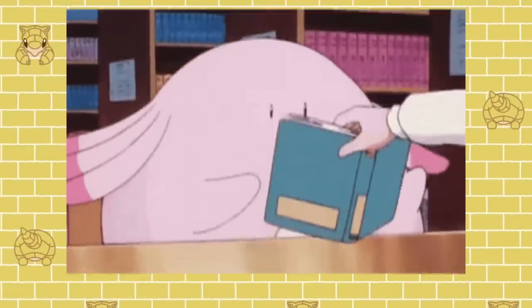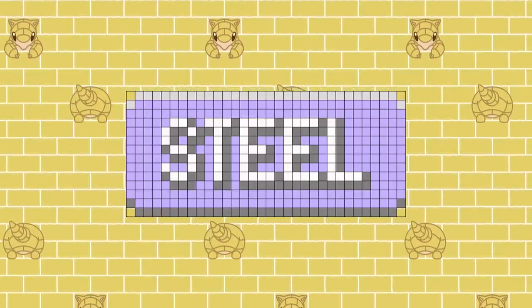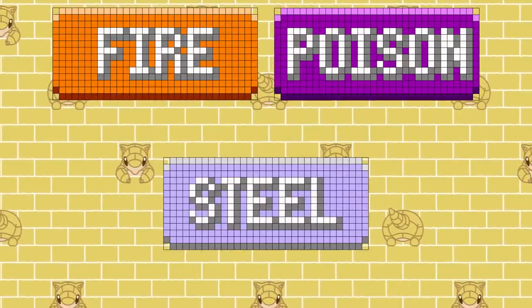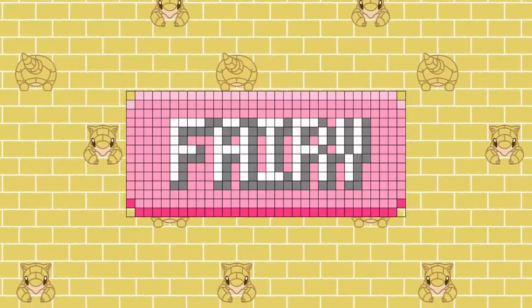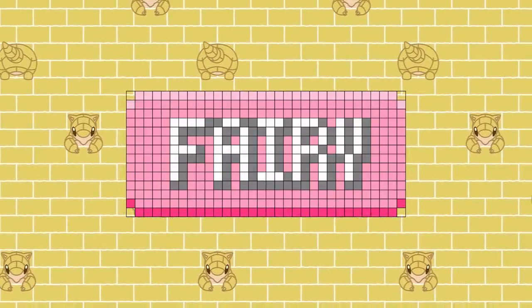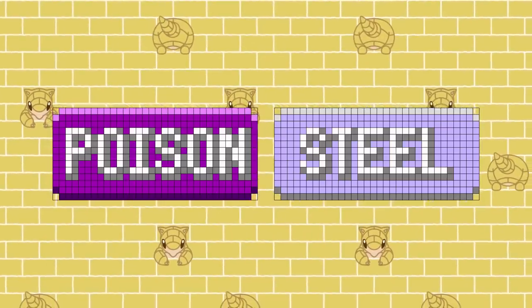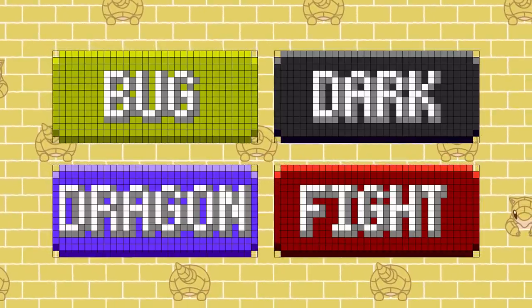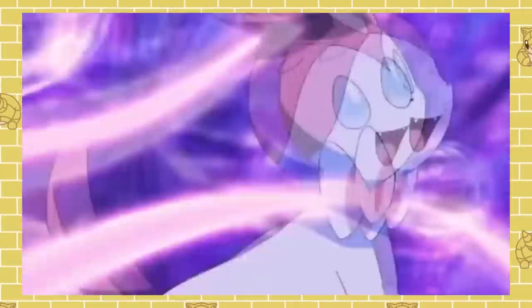Now that we've covered both offense and defense, I want to touch on a few interesting things I learned while doing research for this video. The Steel type suffered the most from the type chart inversion, but there's one type I feel got even more screwed over — the Fairy type. In this format, it's only super effective to Fire, Poison, and Steel, which are the three types with the most weaknesses. Some types hit these three plus more, making Fairy kind of unnecessary offensively. Defensively, Fairy only resists Poison and Steel, which aren't super common attacking types, while being weak to Bug, Fighting, Dragon, and Dark — a much more threatening bunch.